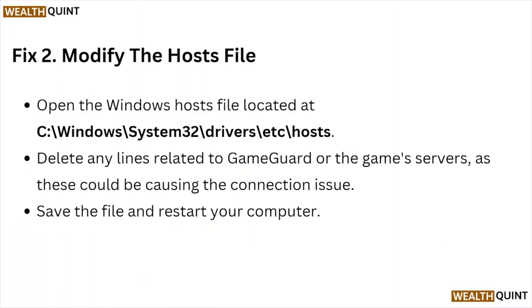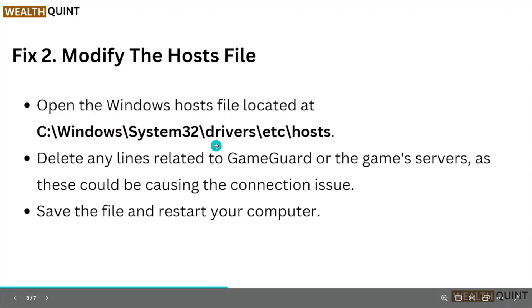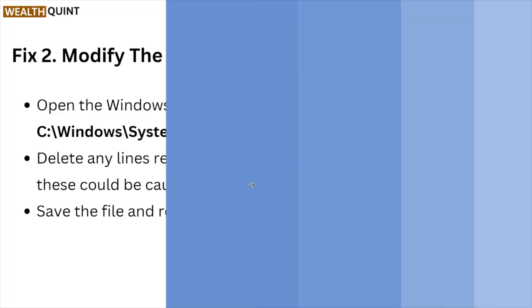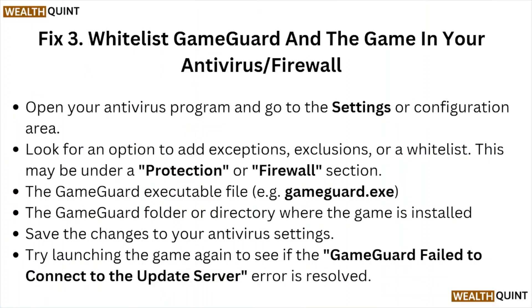Fix number two: modify the hosts file. Open the Windows hosts file located at the specified path. Delete any lines related to GameGod or the game's server, as these could be causing the connection issue. Save the file and restart your computer.